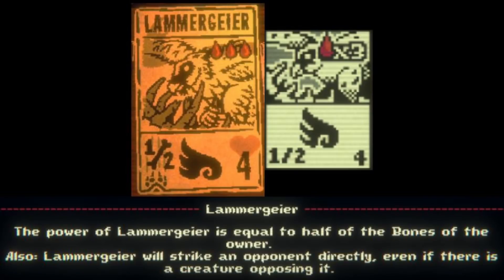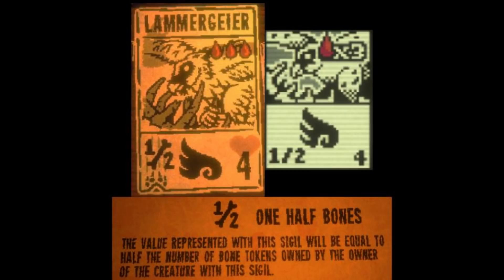The Lammergeier is a Birdkin card with a 3 blood cost, a new power sigil, and 4 health. It also has the Airborne sigil. Its new power sigil gives it power equal to half the number of bone tokens you possess at any time, rounding down. It caters to a specific strategy where you can generate a lot of bones quickly without needing to use them up for something else. It's a pretty specific card in its usage, however it gives another unique use for the bone tokens, and depending on what other cards you have, this card can make for a really good finisher.